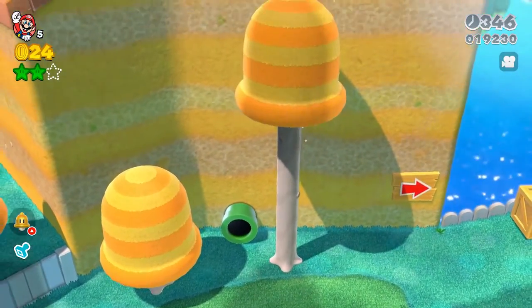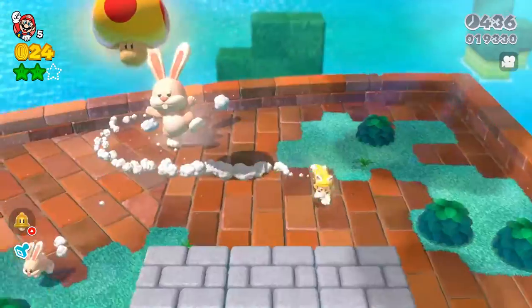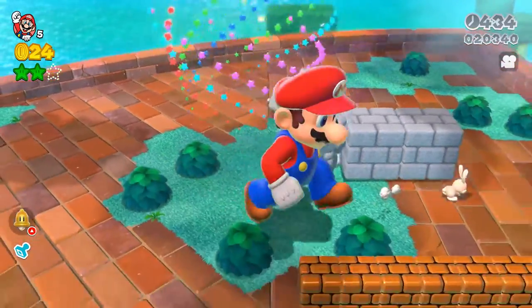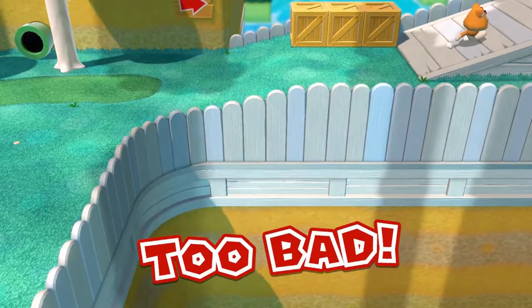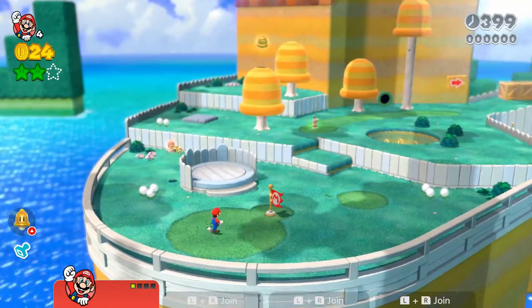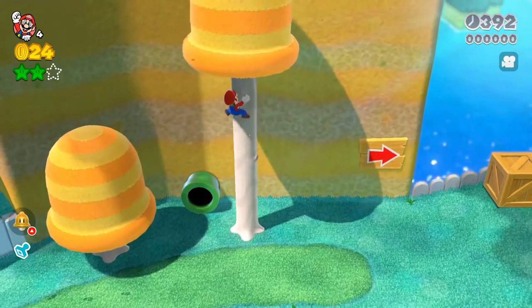We've got two stars and a stamp. We're going to attack this gigantic bunny and grab this massive mushroom. We're going to stomp right through here — oh no! First death of the game. That's embarrassing. Okay, let's try this again. We're going to go up here and grab this gigantic bunny.